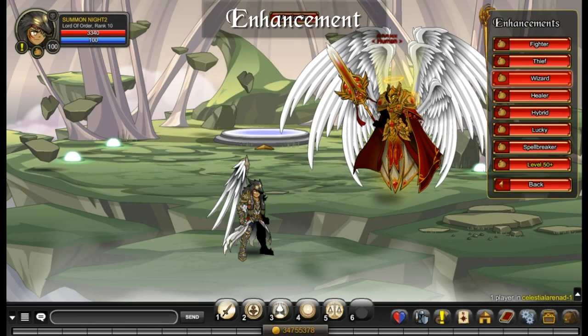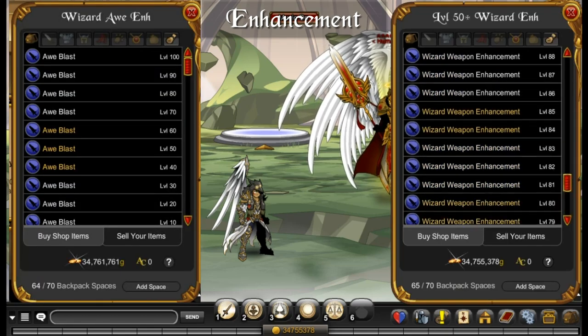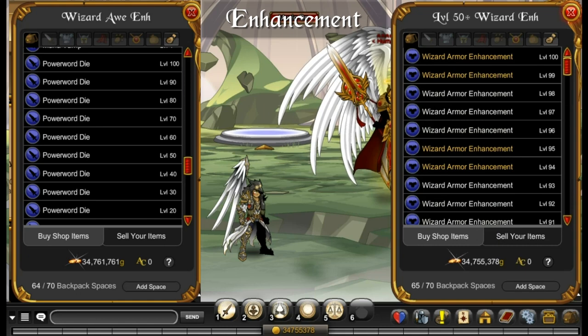For enhancement, I recommend using full wizard. For awe enhancement, use awe blast for support, and if you solo battle, use power word die.